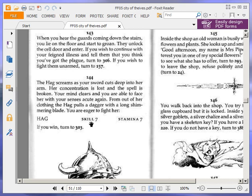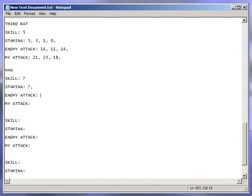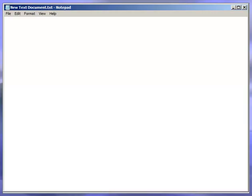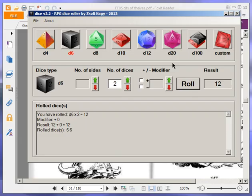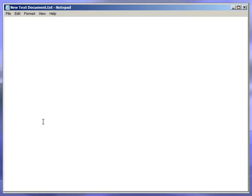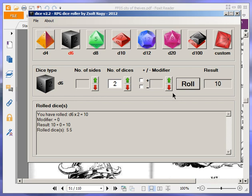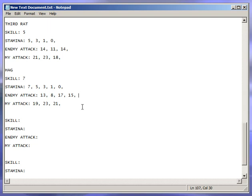Okay, let's roll the dice — she has skill 7. First round: 13 to 19, I win. Puts her down to 5. 8 to 23, puts her down to 3. 17 to 21 — a good one for her but I got a good roll as well — I win, down to 1. Finally 15 to 17 — she's dead. The hag is dead. If you win, turn to 303.